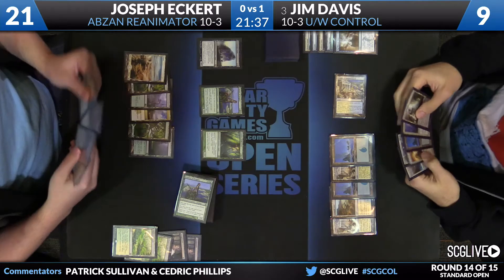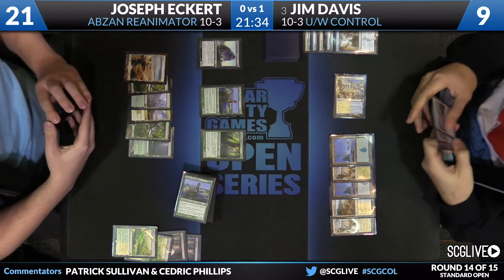It's Joseph Eckert, Blue-White Control versus Abzan Reanimator. Davis at 9, Eckert at 21. We'll take a look at the board state, and it looks like Eckert is pretty far ahead at this point.